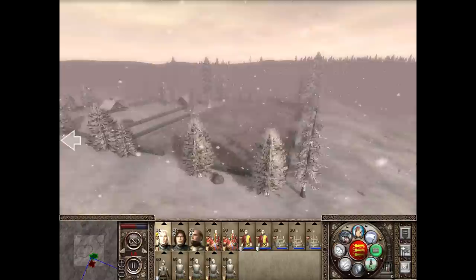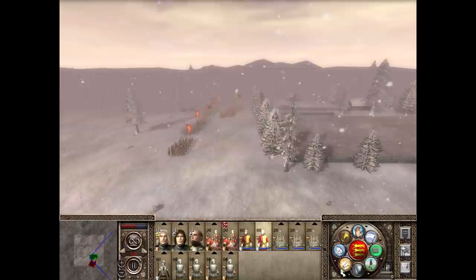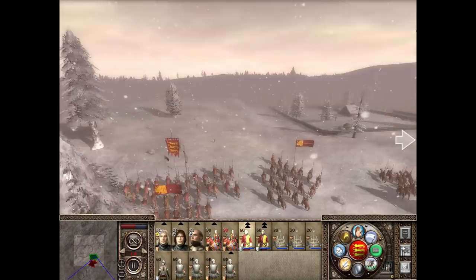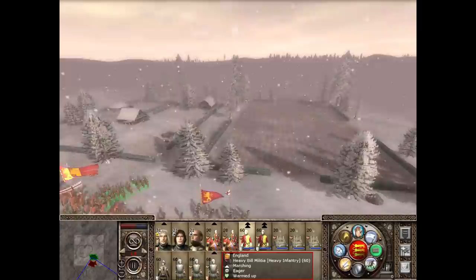The enemy is coming towards us with their missile troops and we'll counter that with ours. We're going to put our missile troops there and then go to position. I think we've probably got about six or seven minutes left of this and then we should be well away into the Medieval 2 play.